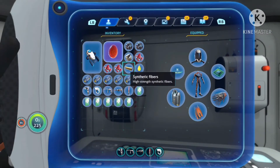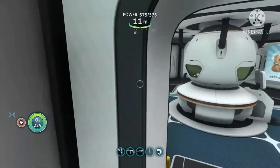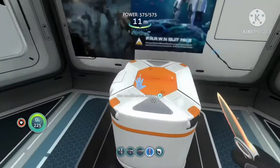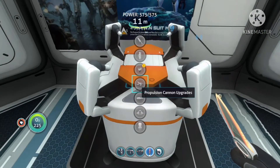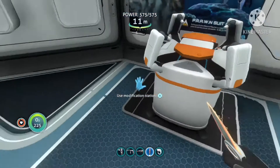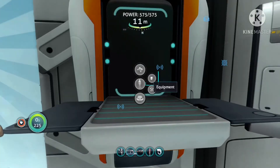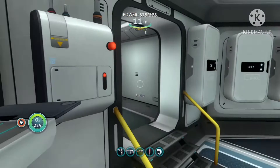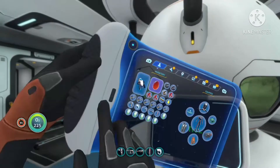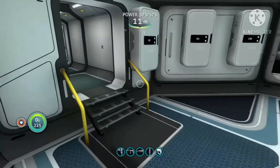What you can do with synthetic fibers — for example, in the fabricator you can craft a reinforced dive suit, and it's really good. I actually have one on me right now and it gives you a lot of benefits.